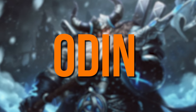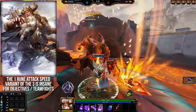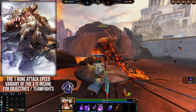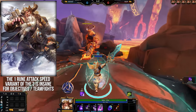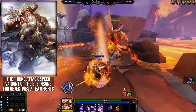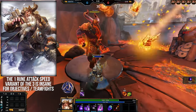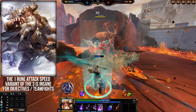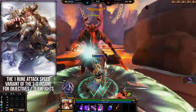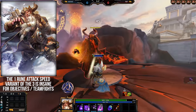Odin — when burning objectives, always use Odin's 3 to just the first rune instead of the normal 3 runes for the stun. One rune gives the whole team a big burst of attack speed which, assuming you're a tank or bruiser Odin, will definitely be more overall damage to the objective than going for full runes. Even in teamfights, if your ADC or basic attack jungler is nearby, giving them 30% attack speed can be more value than going for the stun. It's an underrated part of his kit.